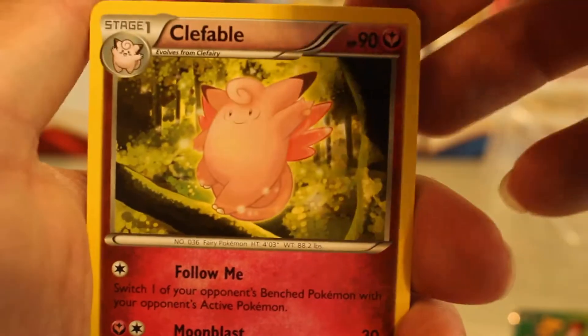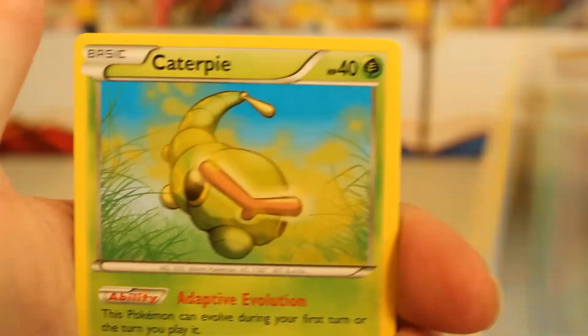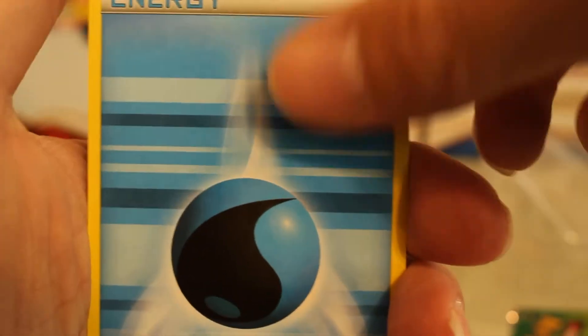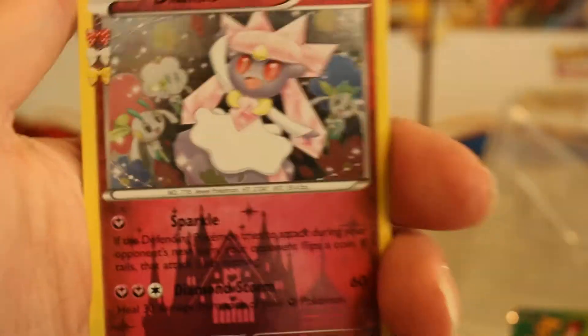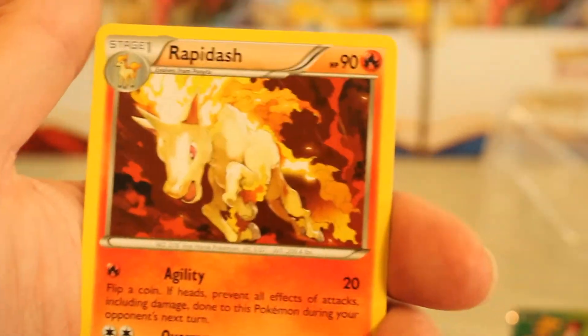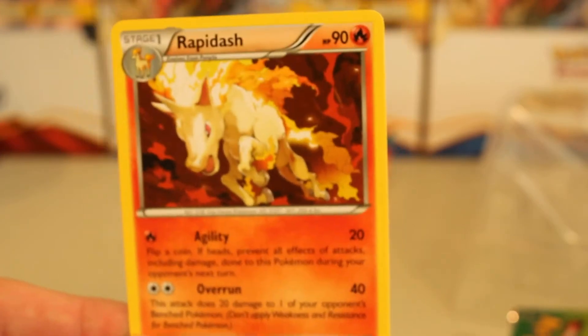We've got a Gulpin, a Clefable, a Golbat, a Shelder, a Caterpie, a Doduo, a Water-type Energy, a Reverse Holo Pikachu, a Holo Deansi Radiant Collection. And our last card is... Not the Rapidash - it is the Rapidash. Dang. Okay. Well, that was bad.